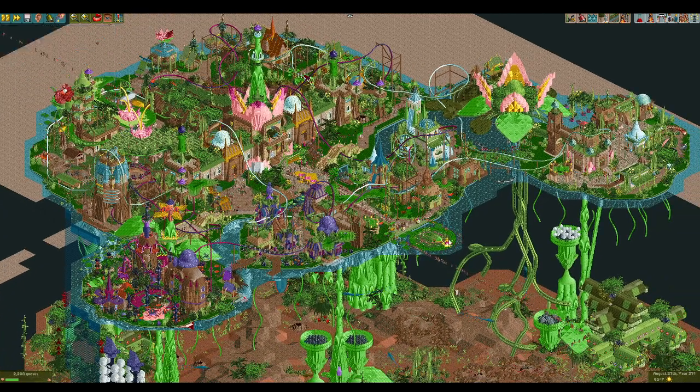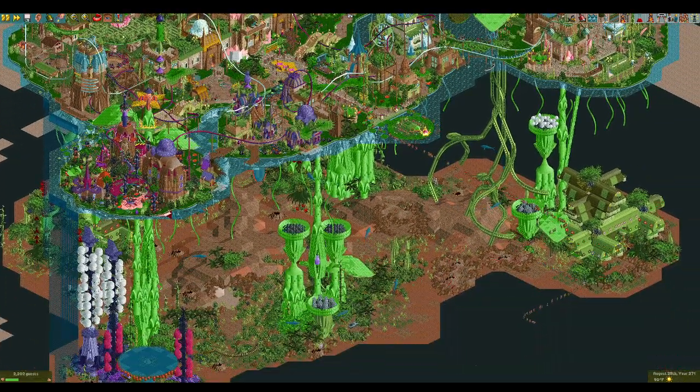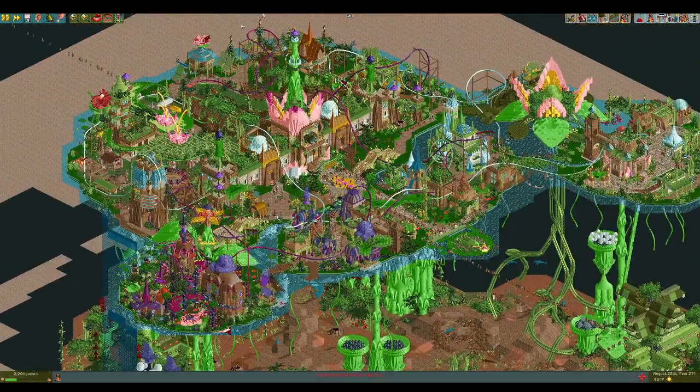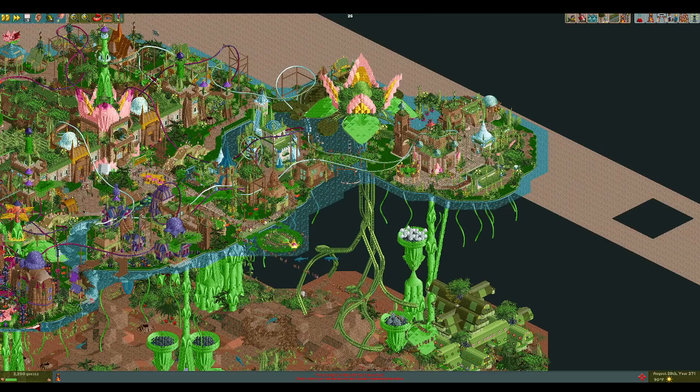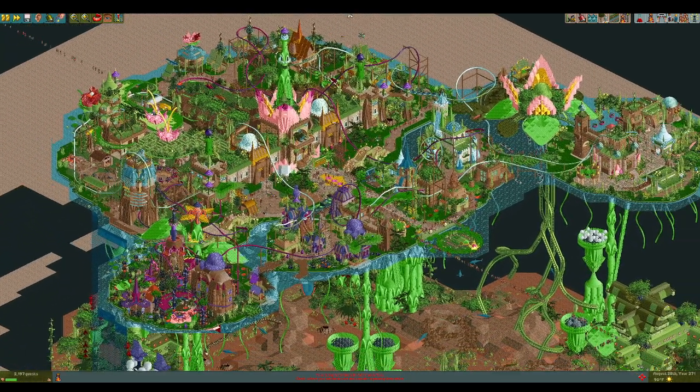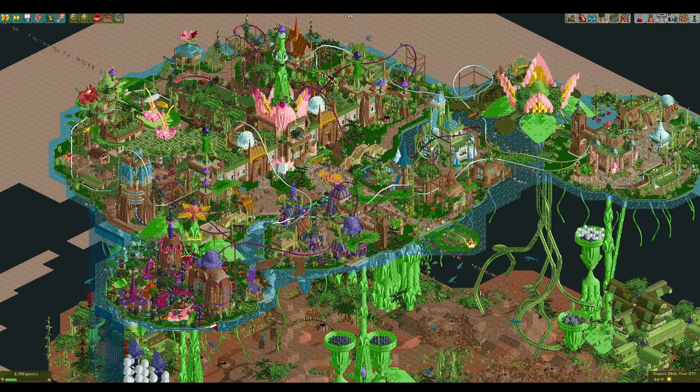Despite being unfinished, Adventurers Club still garnered 18 votes, which is something to be proud of. It's hard to compete with a finished park though. That's all for today — definitely check out these parks and see how many fun little tricks you can find in Uncanny Valley. We'll be back for match three of round four coming up next. Thank you very much for watching and have a great day!